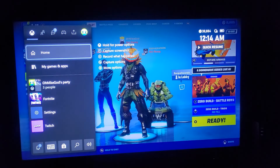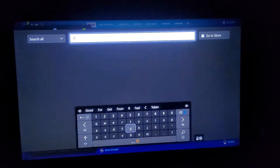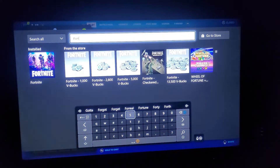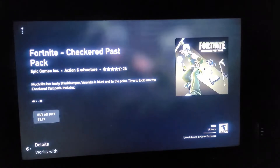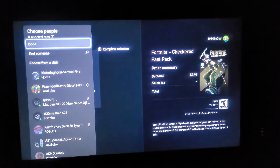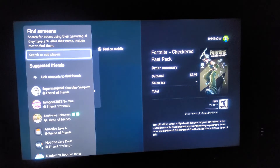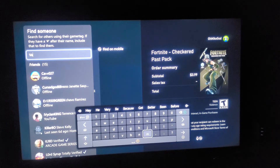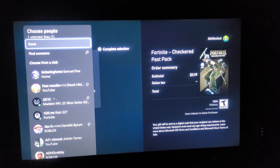To do that, I press the middle button, go to search, type in Fortnite — I just gotta type in 'fort' — and then right here the starter pack appears. I click on that, then 'buy as a gift.' I find the person — it was Venmon — there he is, so I click on him.